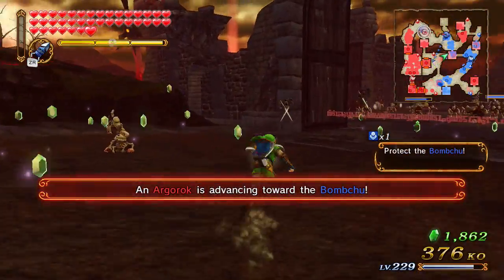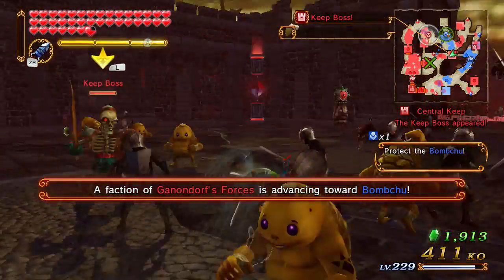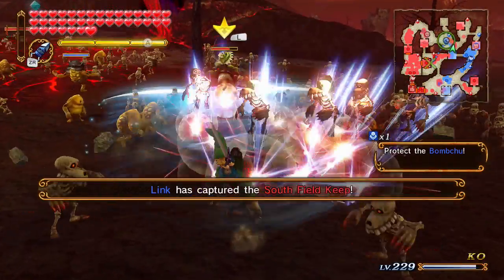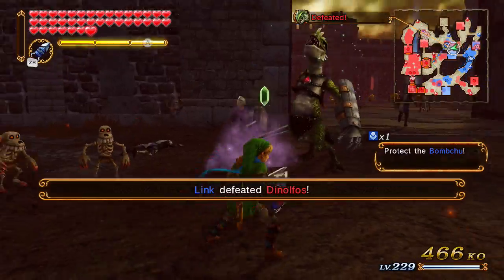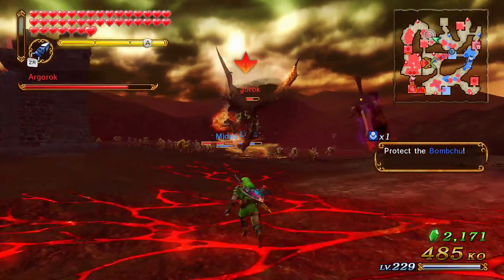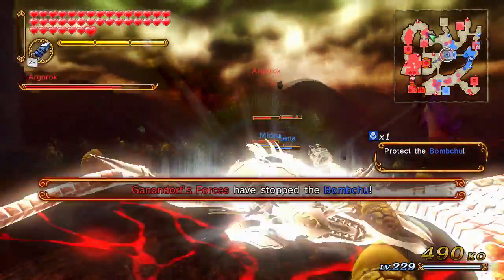I'm just gonna clear out these enemies real quick - they are in the path, I believe. The Aggrok is advancing toward the Bomb Chu, which just ruins my day. Wrong direction - I need this health. I will not let you guys stop the Bomb Chu - they're actually trying to destroy it. Oh there's the Bomb Chu - just got past everyone, that's nice. I'm gonna go kill Aggrok though. I like how my allies did like six damage to it.